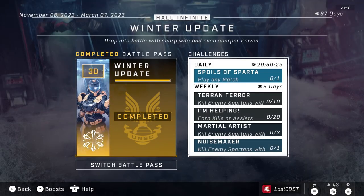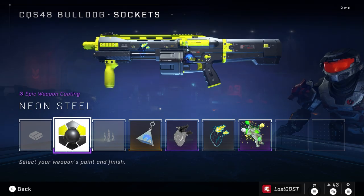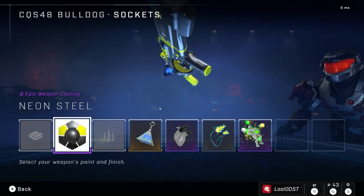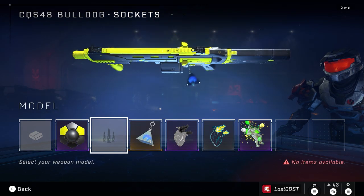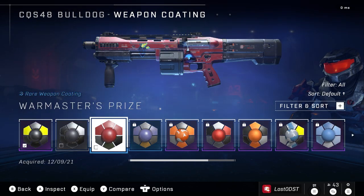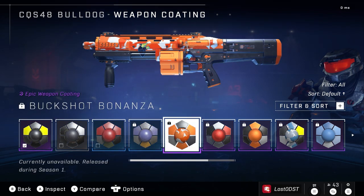The ultimate reward is the Neon Steel Bulldog coating — definitely worth it in my opinion. Here's how it looks on the Bulldog. I gave it a matching emblem with the same colors. It's the only Bulldog coating that was free besides the campaign one — pretty sweet coating.